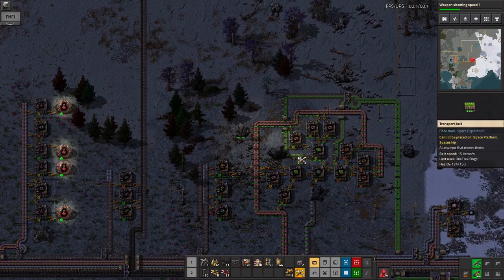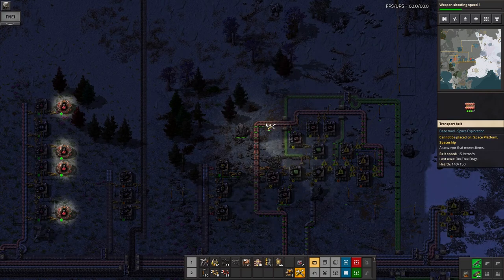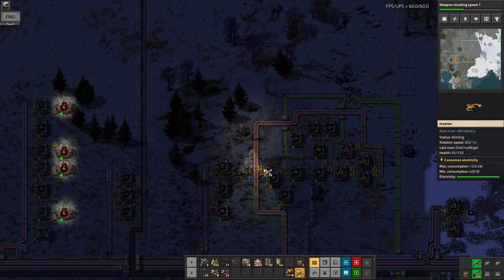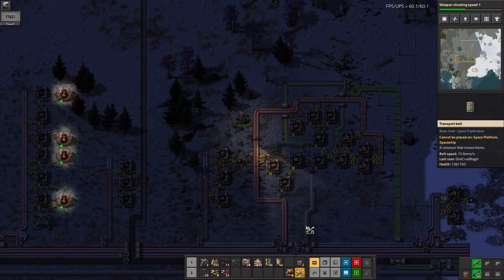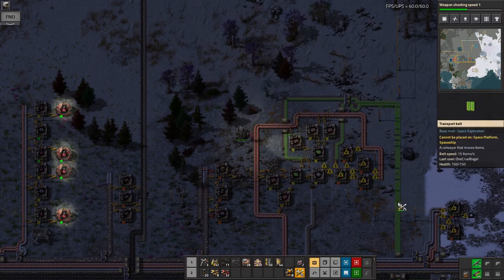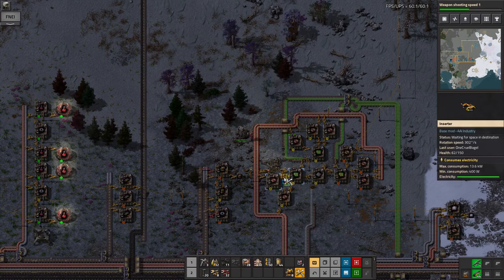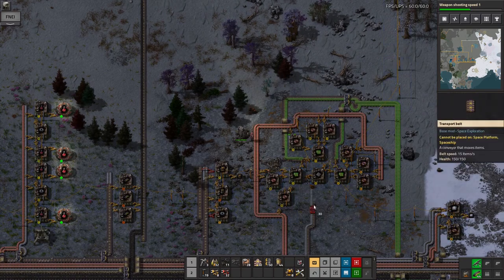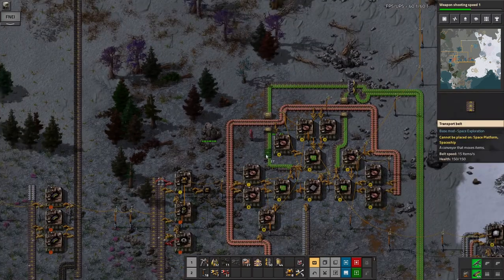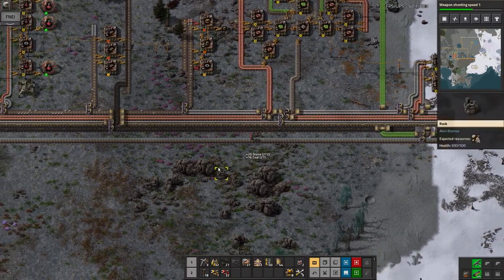So those meteor attacks I've been talking about — this one actually landed right in the middle of my green circuit production facility. It didn't destroy an enormous number of things but it damaged loads of things in this area, so I'm now going in and repairing everything, bringing it back up to scratch. It turns out that the meteors are a bit of a danger if you happen to be unlucky enough to have one drop into your base. So far this is the only time it's happened, but it's definitely something to be aware of. Once you get bots it's not going to be quite so frustrating because the bots will come in and repair everything for you, but at this stage I had to do all of this by hand — mildly annoying.